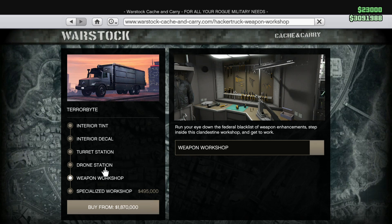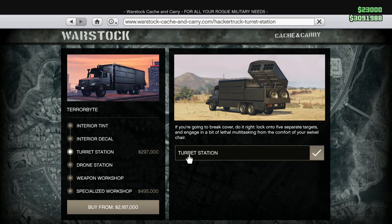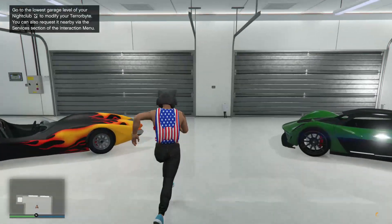A weapon workshop — you could always renovate it when you do need it. Drone station, I don't really need a use for it but it's pretty cool. That puts it at 2.1 million so I don't need it, I'm not gonna get it. Let's buy this though. Let's go. Perfect.